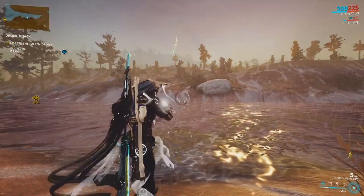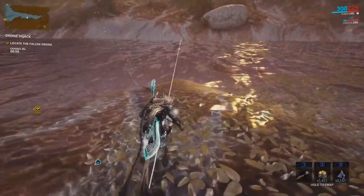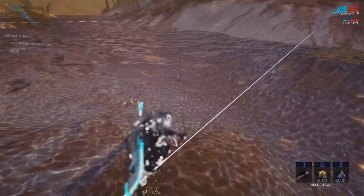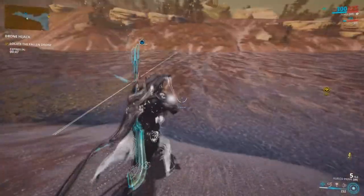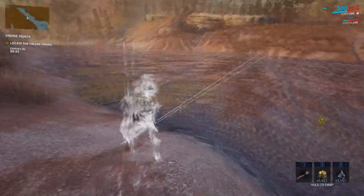A small shout out here to a couple of warframes that can interact very well with fishing. Number one, Ivara. You can make use of her zip lines. This will give you a better overhead angle when fishing, especially in some spots that you couldn't naturally and normally reach. Also, her stealth is great for any unwanted visitors, leaving you in peace to just fish away.